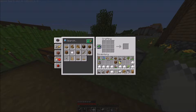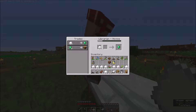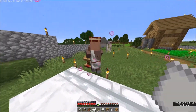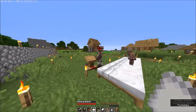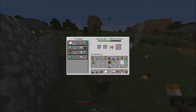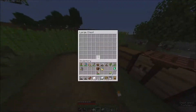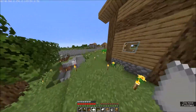This will be the guy who is going to be our money machine - we will earn emeralds with him. Then eventually when we get a second librarian, we can constantly place and destroy the lectern until we get one that sells mending. But we need to have the emeralds ready, because it would be really stupid to get mending and then not have enough emeralds to buy it before the offer resets.